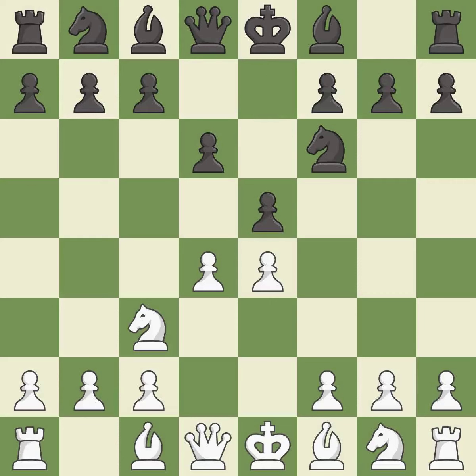This strikes at the center, countering the opponent's ability to grab space, and creates a threat to win a pawn. Nbd7 develops the knight toward the center and supports the knight on f6 and the pawn on e5.